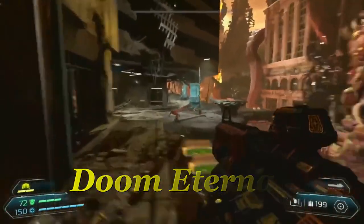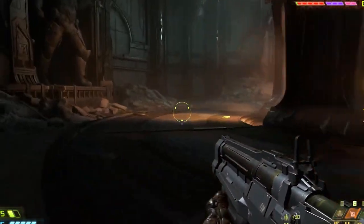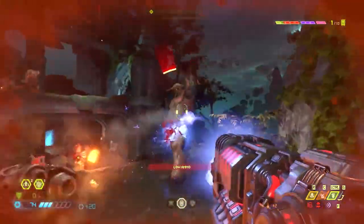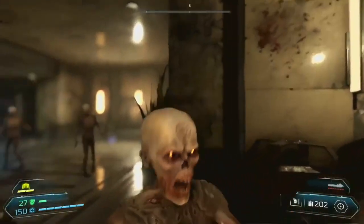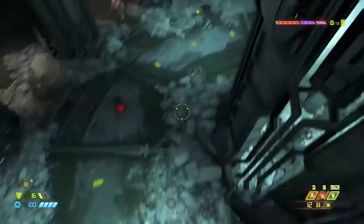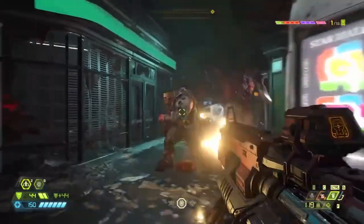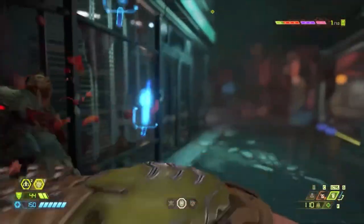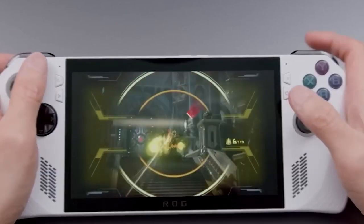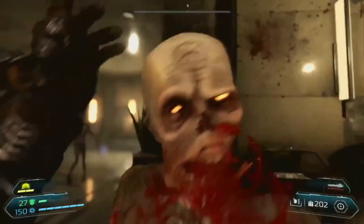Doom Eternal: Prepare for an adrenaline-pumping thrill ride unlike any other with Doom Eternal, a game that will make your heart race and your senses explode. This monumental title combines frantic and strategic combat with an absolutely mind-blowing metal soundtrack, cranking the intensity up to an unprecedented level from the very beginning and refusing to let up. With refined mechanics, a host of new demons to vanquish, and a gripping storyline, Doom Eternal stands as the ultimate pinnacle of the revered series. id Software has masterfully crafted this game to deliver jaw-dropping visuals and flawless performance, ensuring that your ROG Ally will effortlessly provide over 60 FPS at 1080p, meaning you'll experience every moment with unmatched precision and responsiveness.